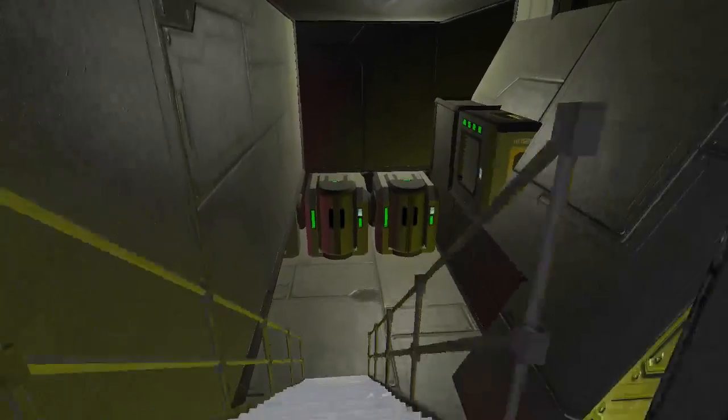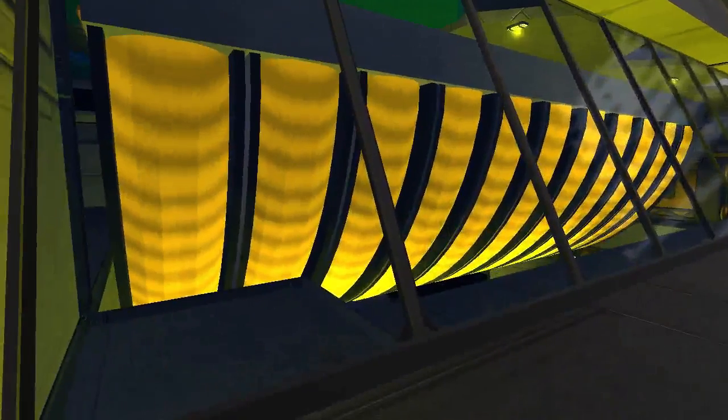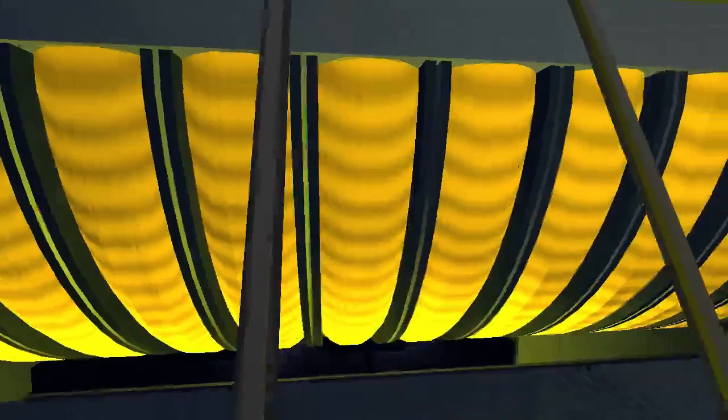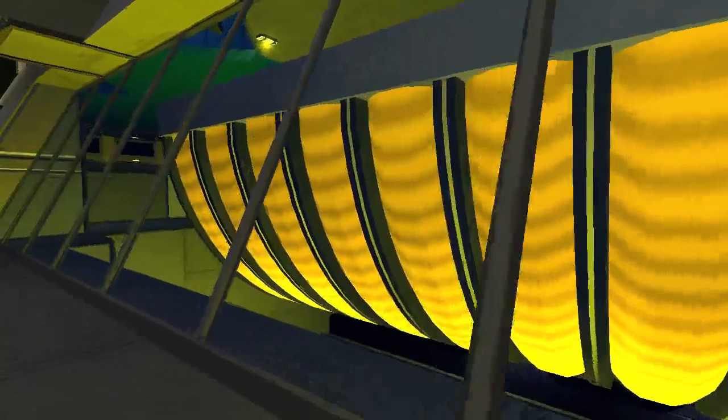Let's go down into engineering. This is why I built the ship, after all. I wanted to build a good reactor. So here it is. You can actually get a glimpse of it from above. These are my wedge reactors. I've stacked up a bunch of them on this side and a bunch on the other side, and they provide all the power this heavy ship needs.